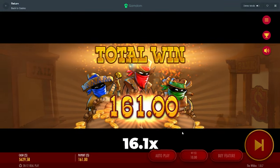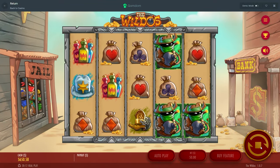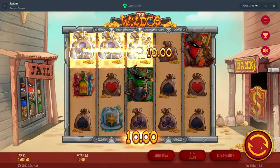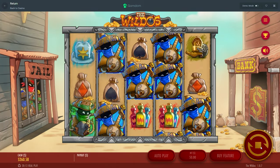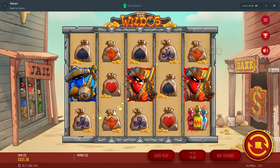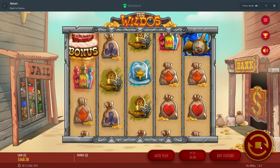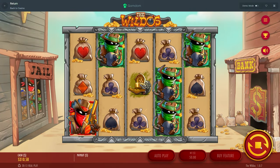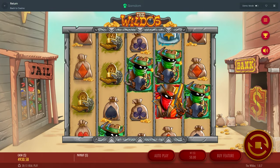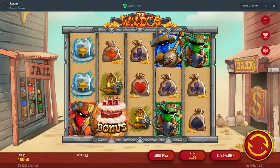I wonder if we're quick spinning and we get baited — will it still bait us? We haven't seen two scatters yet. Damn — green on the front, we're millionaires. We're hitting a bunch of dry spins now. We did have some pretty decent spins though to be fair. We haven't had two scatters and that's why I'm still going — I feel like we should have had two scatters by now. This is pretty stupid.